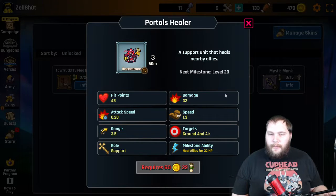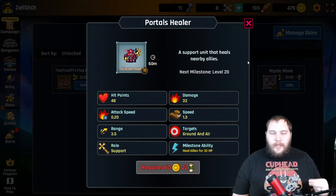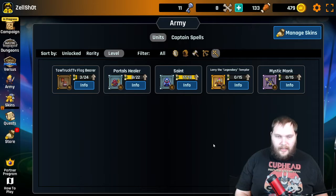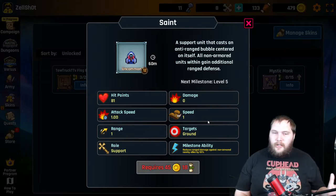Healers are gonna heal people in an area. They're actually very effective — put a healer down with the pallet and you will see your troops walking through enemy lines. They will also get you a massive amount of epic potions. Seriously, this is where it all started — I put down healers and I got epic potions.